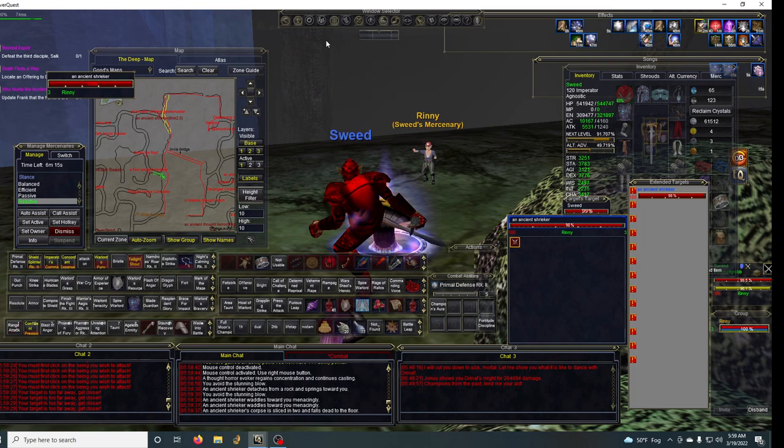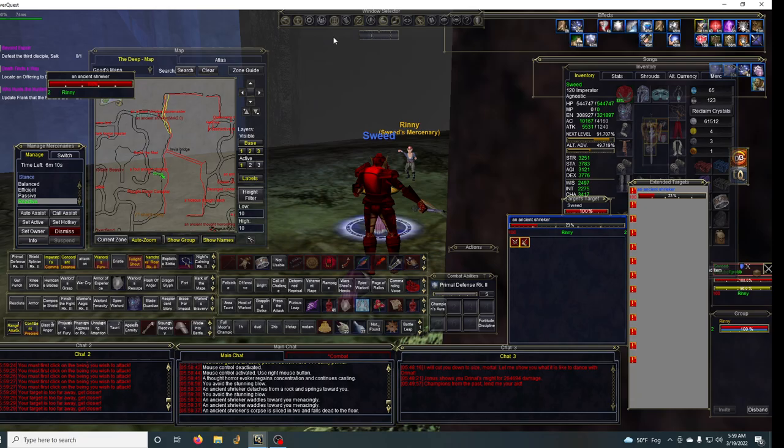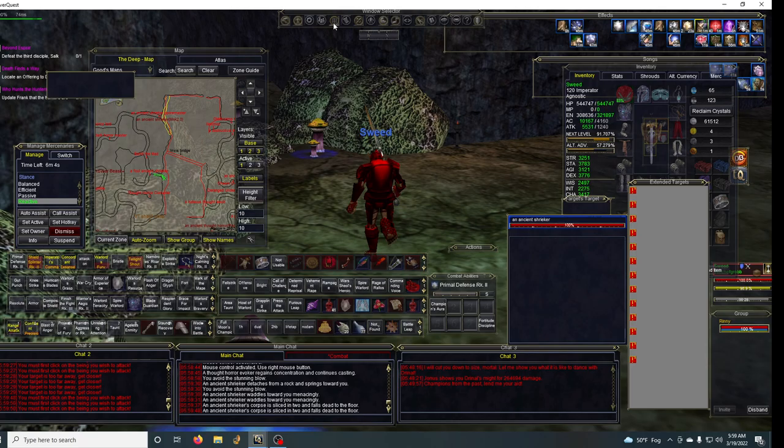One thing also in this zone: if you notice, the mobs have a very small aggro range and also a very small tether. So if you train and whatnot, you just outrun them and they'll stop attacking you.